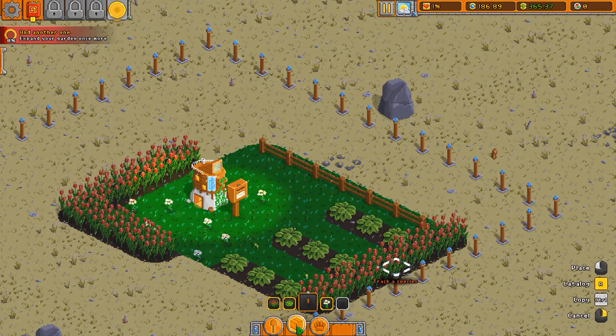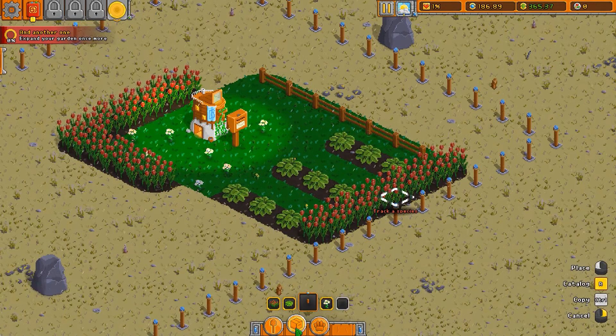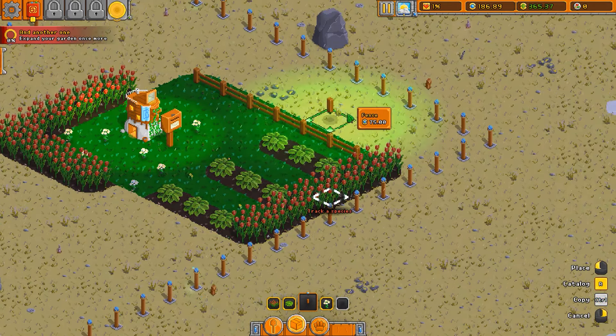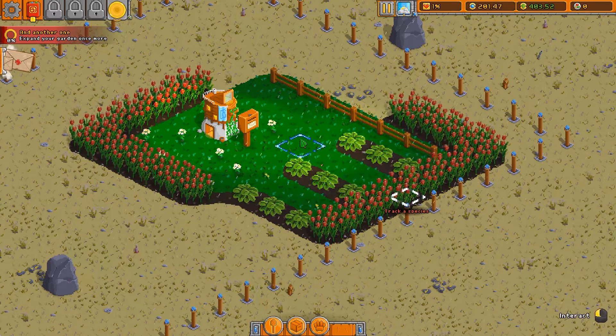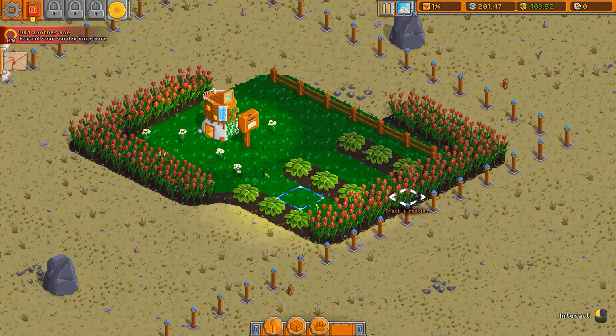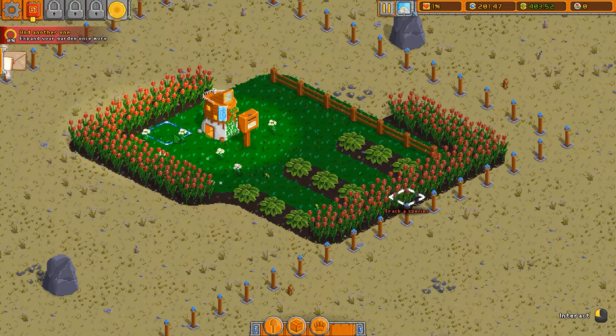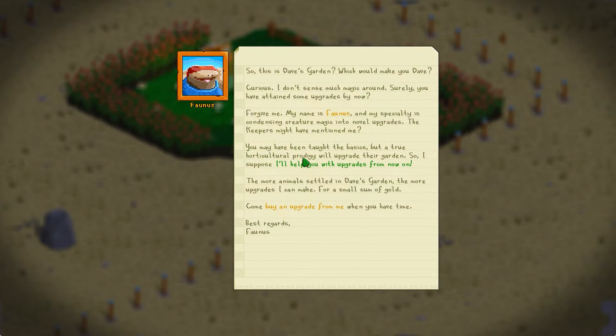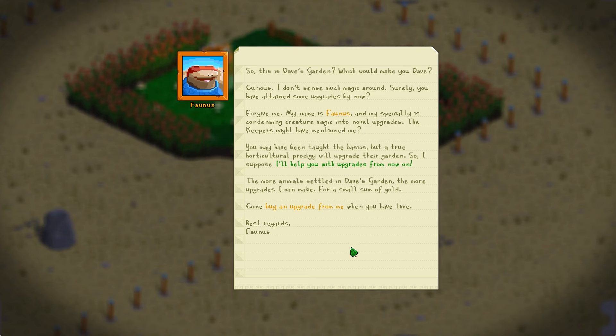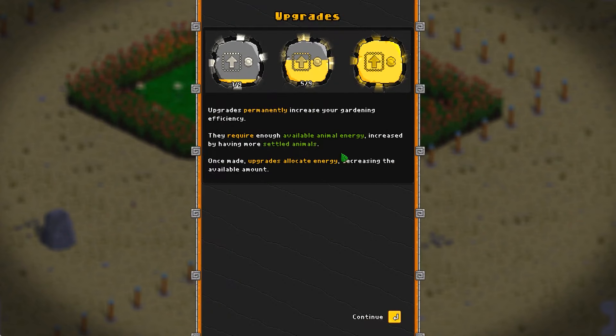What kind of stuff have I got left? I want to wrap these tulips around like the other one — it's very important that everything be even. There, you see how much better that looks? You're all welcome, it's much more even now. I should put a fence along this side — no, don't overthink it, Dave, you're doing fine. No sign of the bee yet — it's still raining, it's been raining for like three days. Faunus here is a sloth of some sort, maybe a salamander — apparently he's into upgrades. Upgrades permanently increase your gardening efficiency.